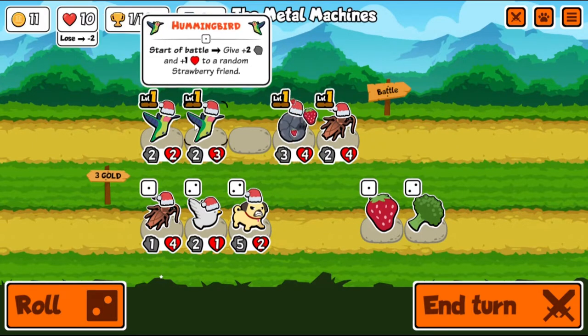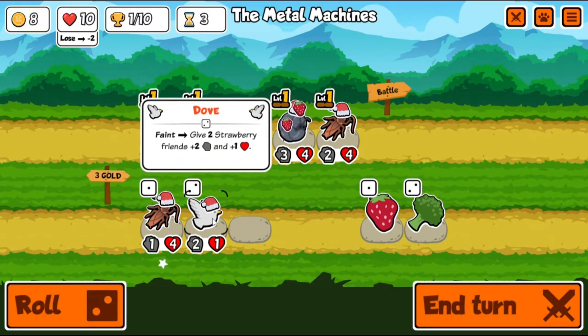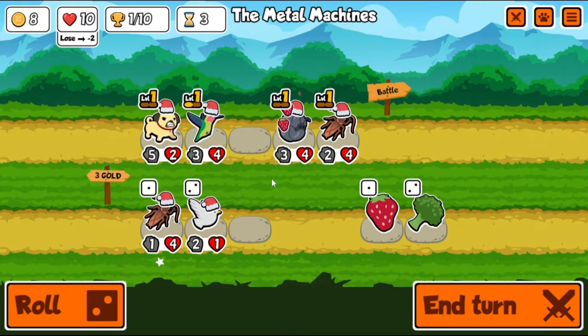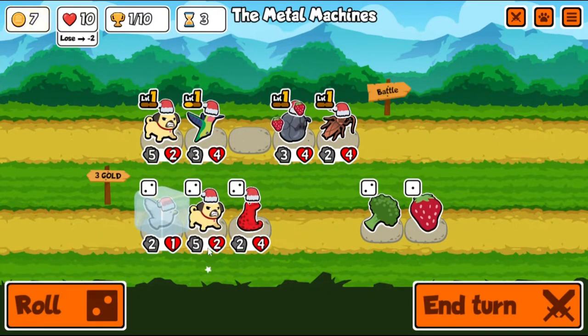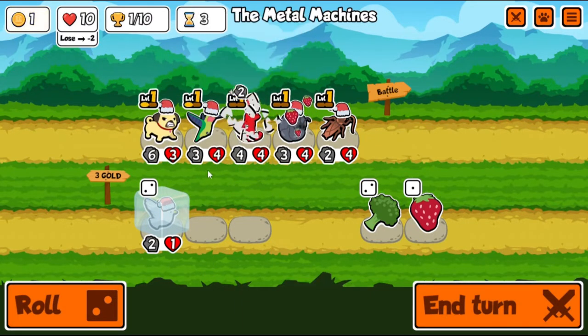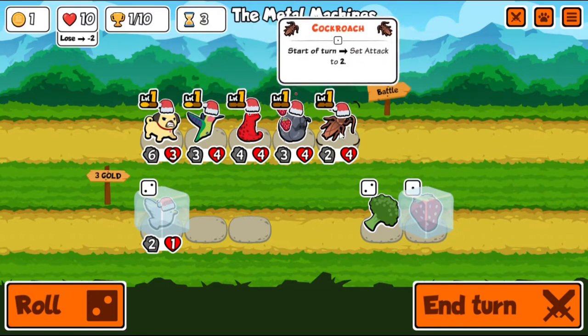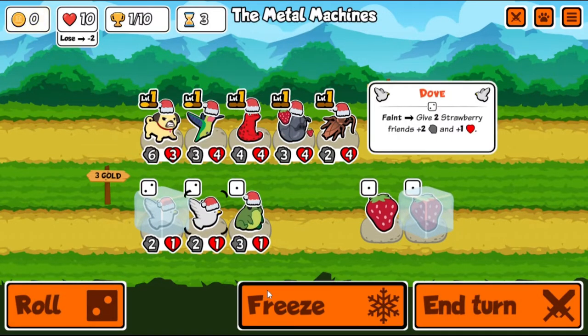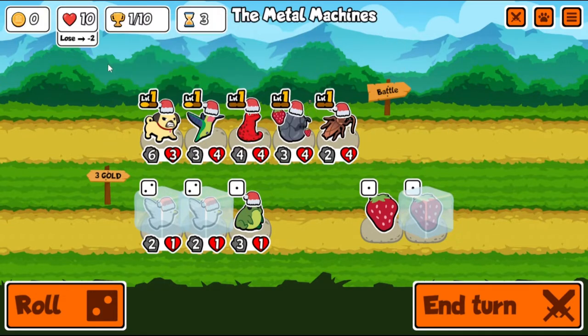A pug buffing somebody could be interesting — you'd go first over a hummingbird, so you could buff a hummingbird mid-combat. Faint: give two strawberry friends one one. We could put you in front. I know I didn't rate the dove highly but that's alright. Salamander is always pretty good, and then we get another pug which buffs the salamander. We could save a strawberry for the salamander and go at 50/50, or maybe get rid of the cockroach next turn.